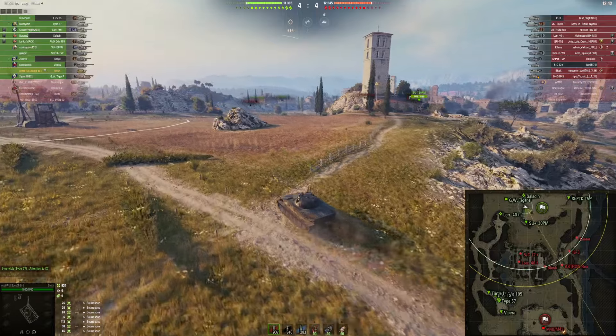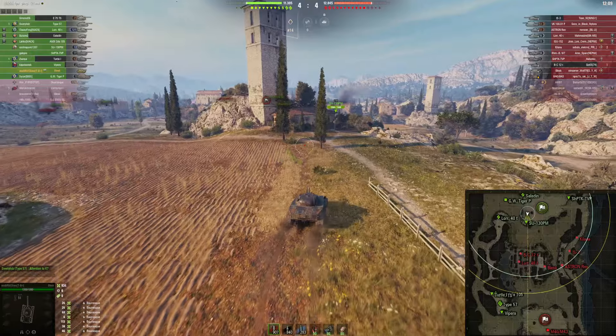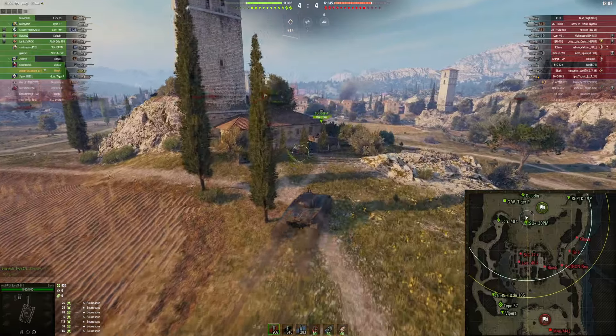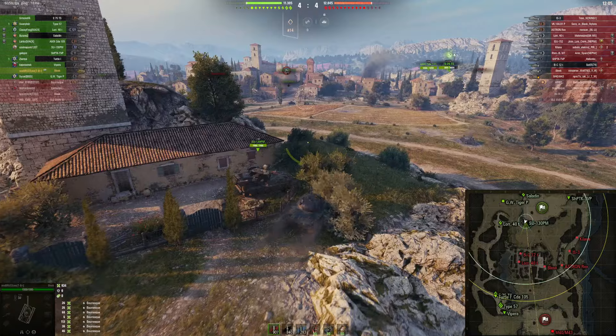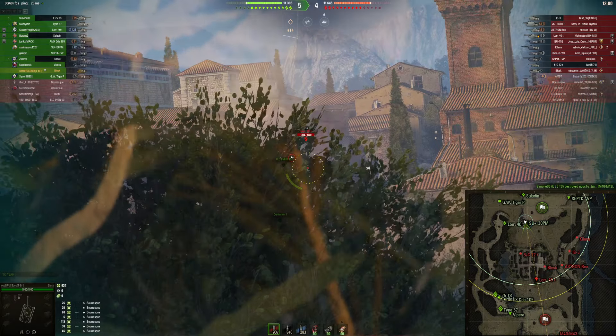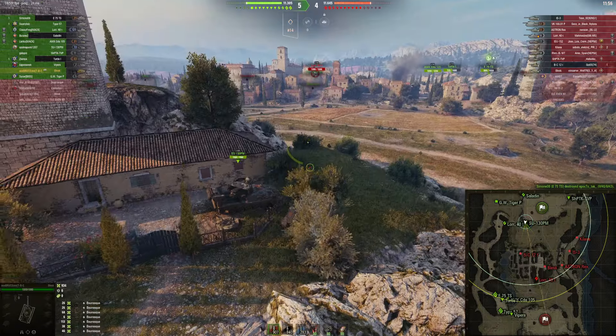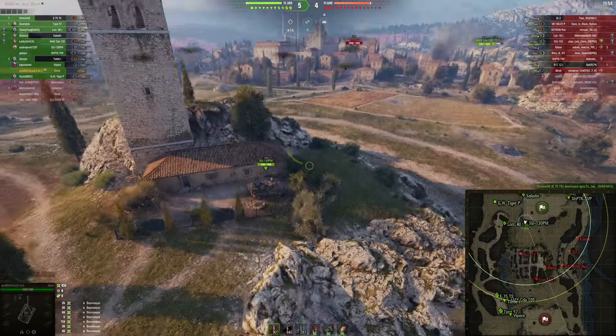There are multiple tanks in the middle. Meanwhile, our team is making pressure via the three lane, which is great. We will simply fall back and give the adversary tanks the chance to make some aggressive play, which we will hold in a little defensive position alongside with the SU-130PM.